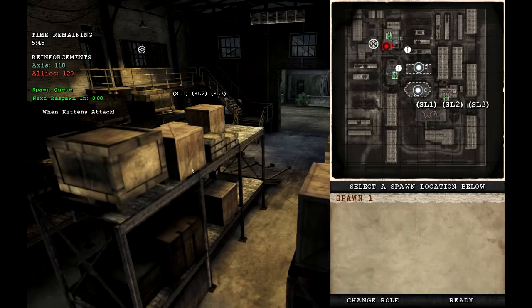This is the squad view where you can see available slots. This is the spawning screen — to the left you can see how much time is left on the map, your reinforcements, the spawn queue, and how long until you respawn. On the right you can see spawn locations: spawn one, spawn two. You can also spawn on squad leaders if they are alive and not near enemies.